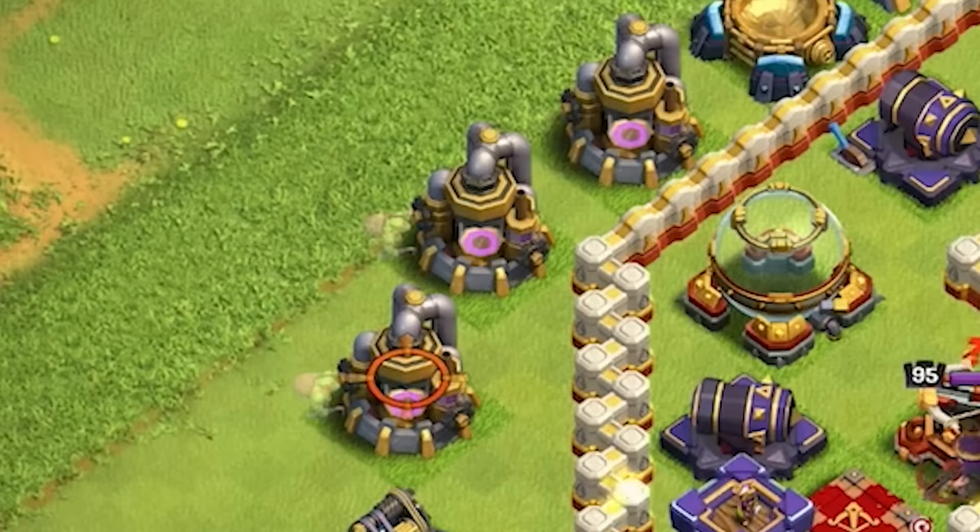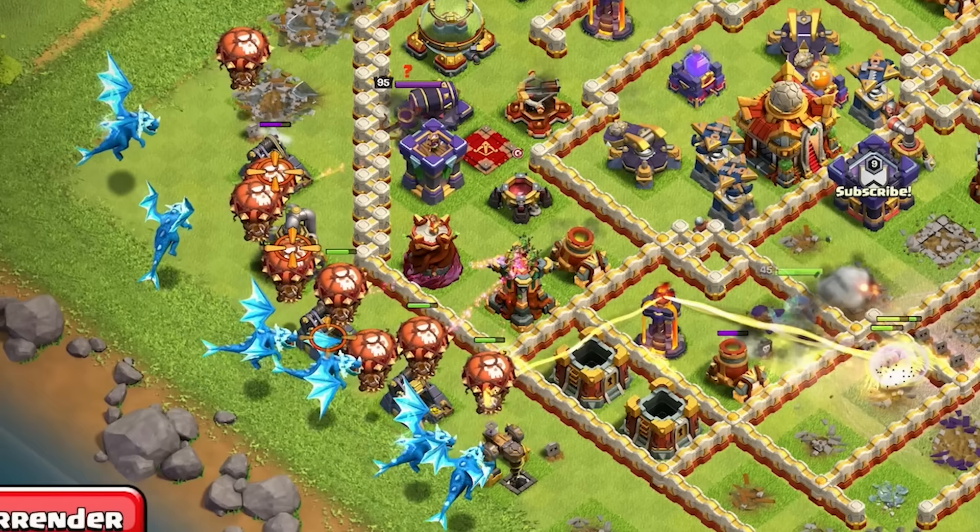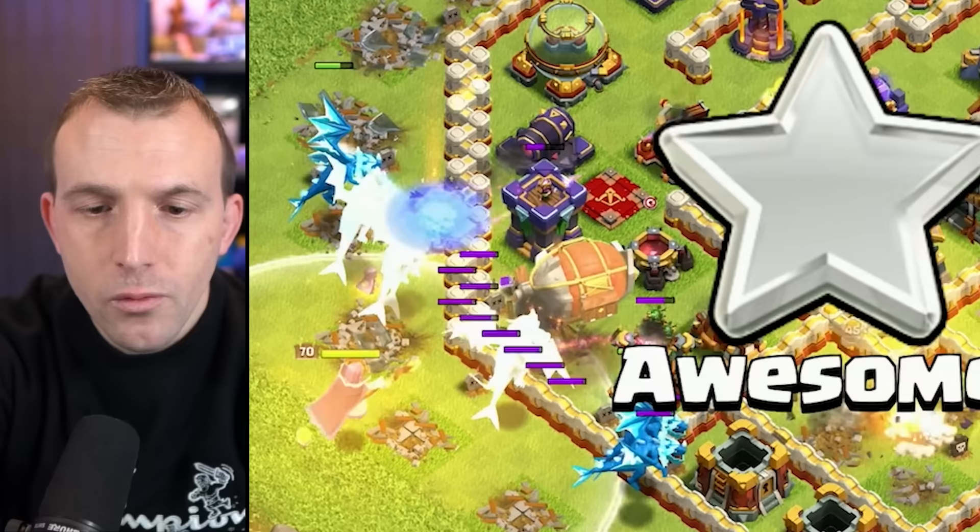We can use the sneaky goblins and baby drag to funnel. Use the balloons to start absorbing any air mines. E-drags — spread them out in a line. Battle blimp, headhunter, grand warden ability. Let's rage early. We are going to have to freeze this sweeper. Rage over the top here.